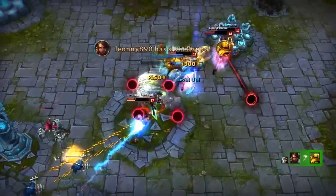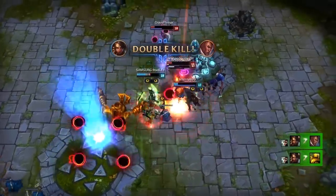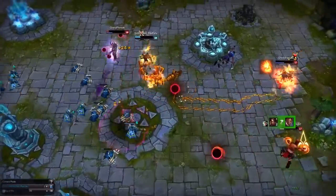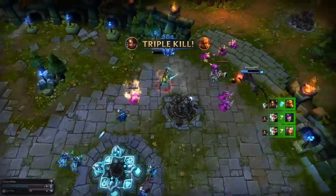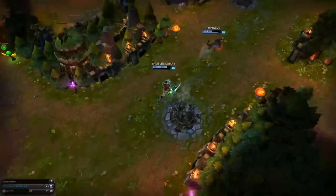Nidalee sees an opening and flash Ws on Lucian, distracting the enemy team, and then when Riven responds, she gets in there to stun and help Nidalee escape. Riven goes for Syndra, dodging her W with Broken Wings, and somehow gets the kill with a sliver of health as Ignite takes Irelia and Nidalee 1v1s Lee. Right off the ace, Blue Team countershoves mid to take the win after the insanely close 2v5.